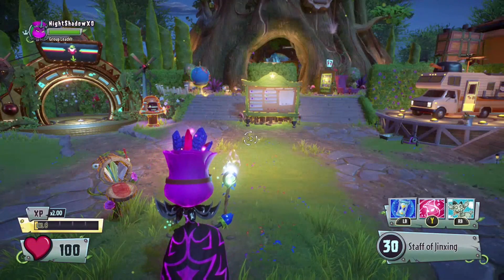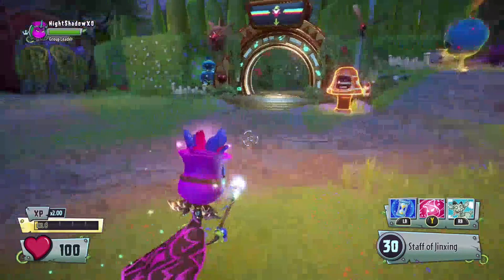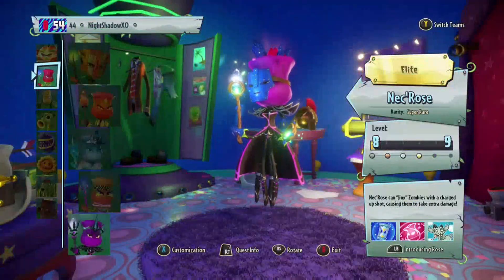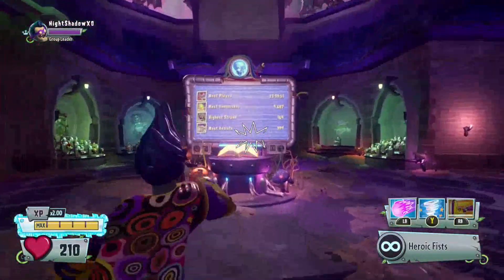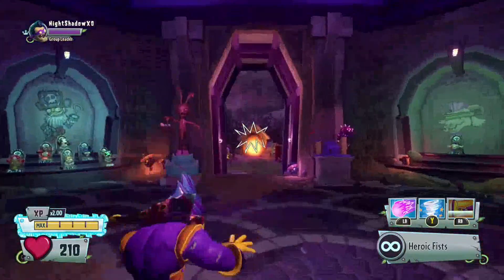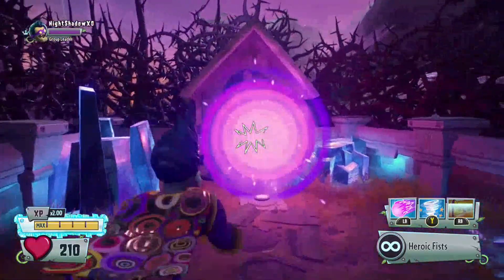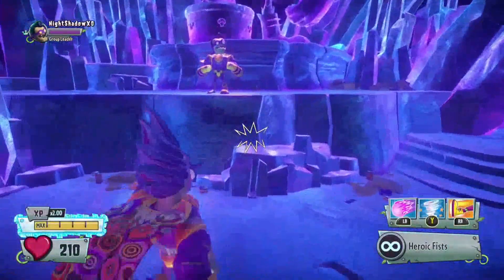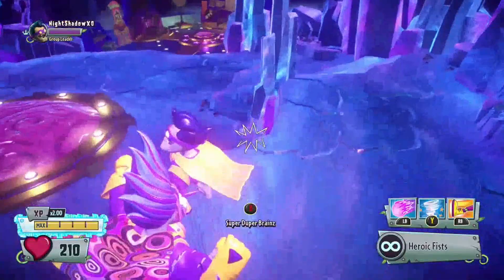Hey guys, welcome back to more Plants vs Zombies Garden Warfare 2 glitches. I'm going to show you how to pretty much fight the League of Awesome team. All you want to do is switch to the zombie side and get to the Super Brains portal. You want to talk to him, but first you want to do this trick before you try to do his quest, because you have to glitch out his quest to do this.